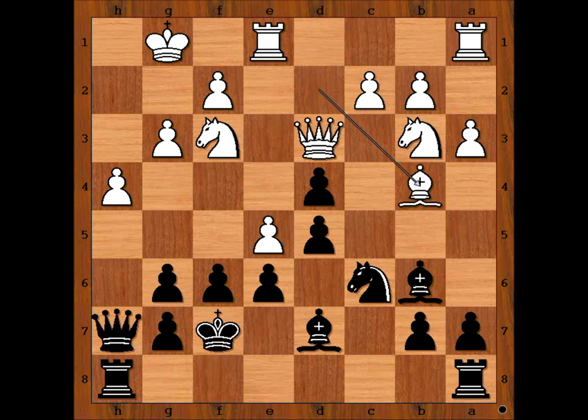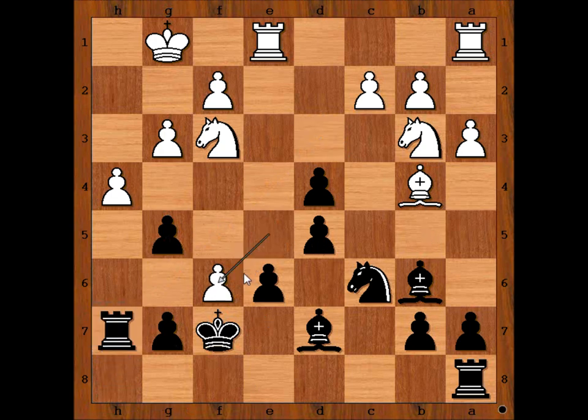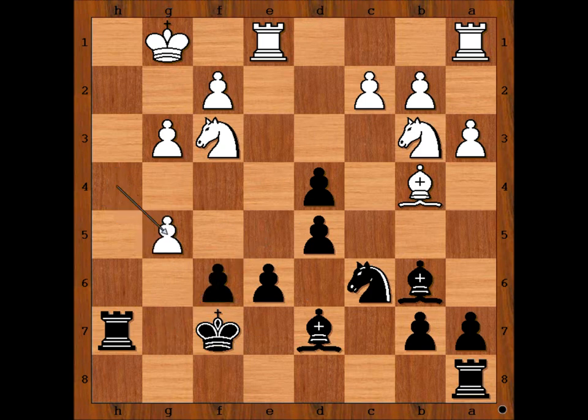Bishop to B4, and Botvinnik played G5. He wants to exchange queens because he'll be better in the endgame. And Bondarevsky did capture the queen. Rook takes Queen, E takes on F6, G takes on F6, H takes on G5. Very interesting position. It is black to move — what would you do? You can pause the video and try to find the best move for black, because this move is decisive.